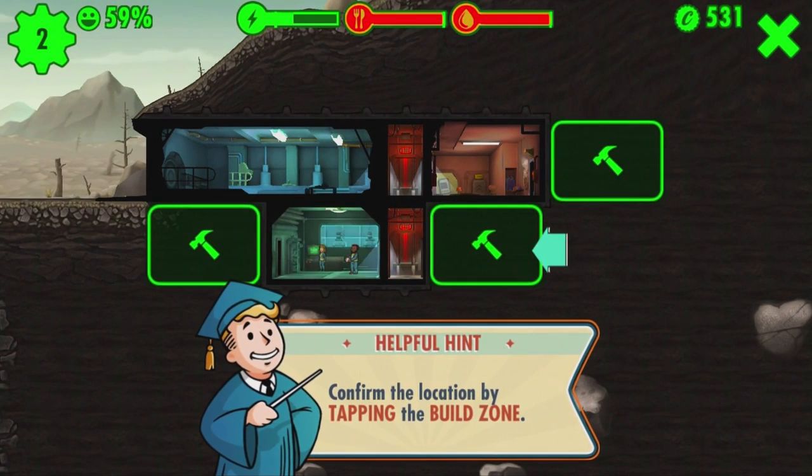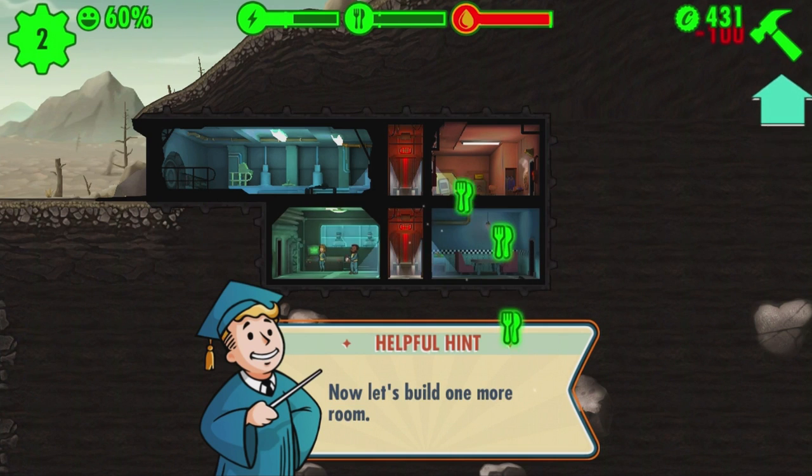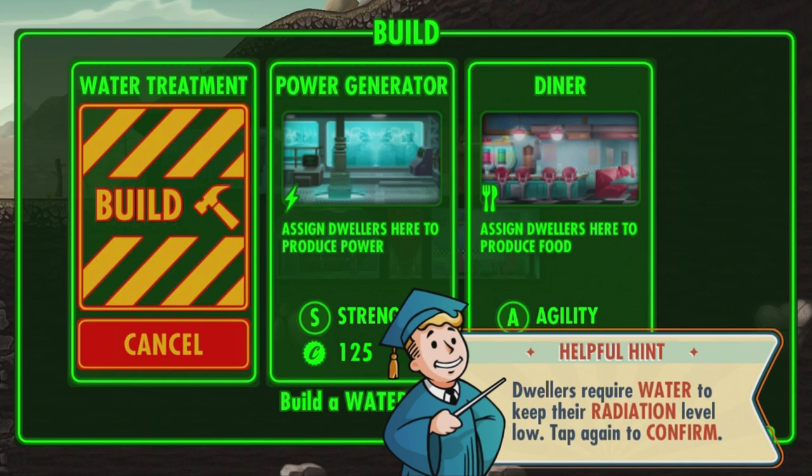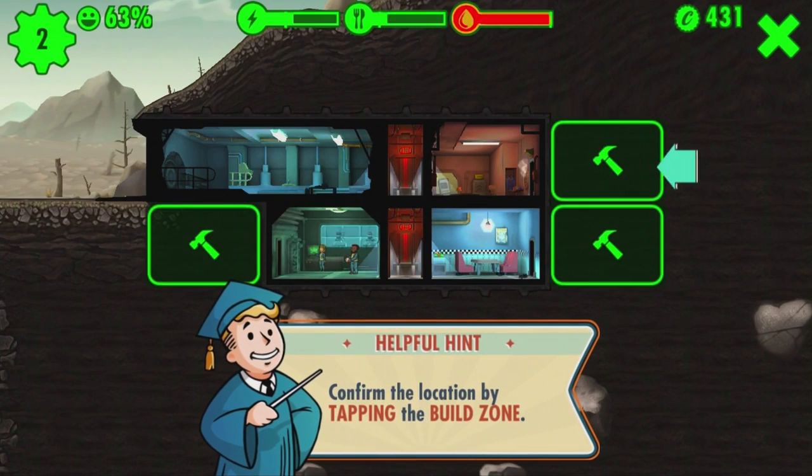Here we're building some more rooms. You can put two rooms of the same type side by side to expand them. Keep this in mind when building your first vault, and if you mess up on your first vault like I did, you can always create a second one and start over once you get a better hang of how the game works.